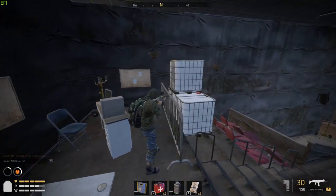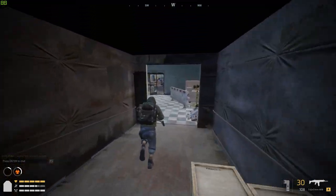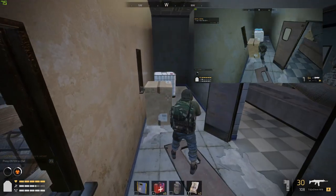Now let's go get the other one. Jump over this little wall down onto the first floor. Take a left, keep going straight, go through this hole, behind this desk around here. Boom, there's another one, just grab that corner.